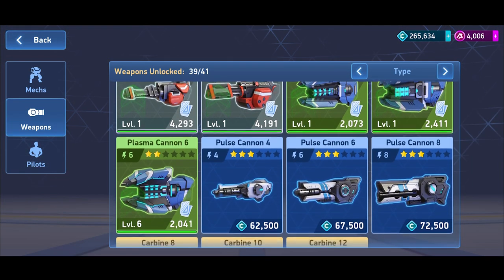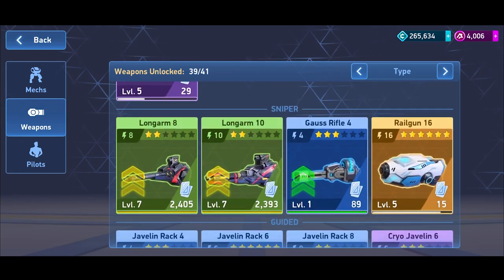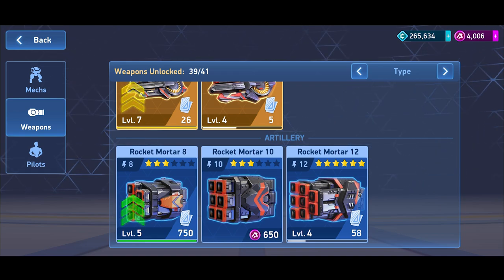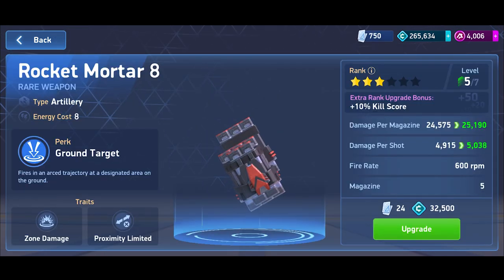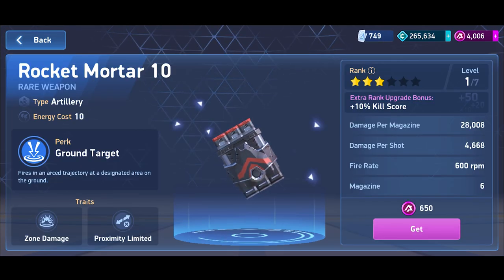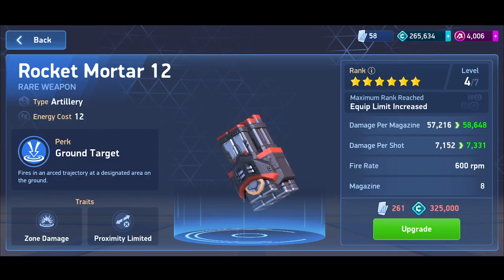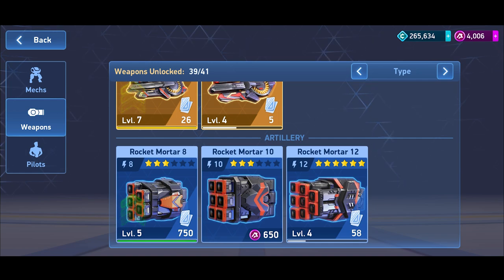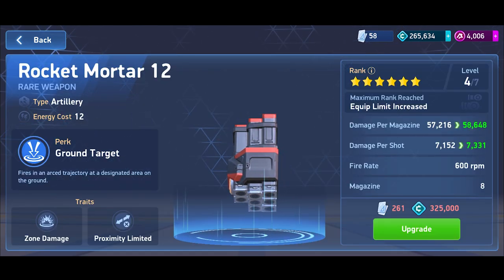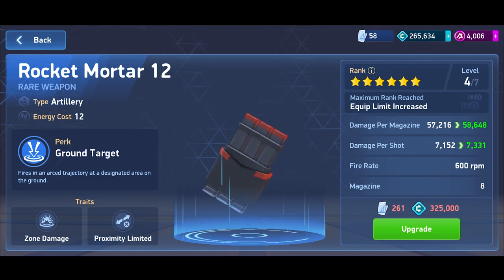Let's go into the inventory and talk about the rocket mortar weapon itself. In the artillery section, there are currently three types: rocket mortar 8, rocket mortar 10, and rocket mortar 12. In a mid-to-end game scenario, you don't really need the rocket mortar 8 or 10 — you just want to work on your rocket mortar 12, because the 12s have a much higher damage at max rank.